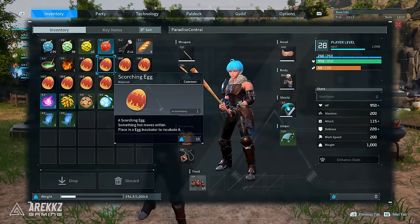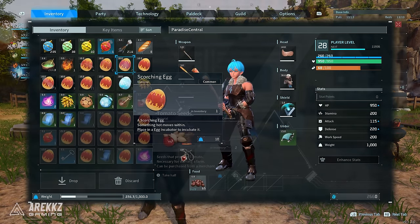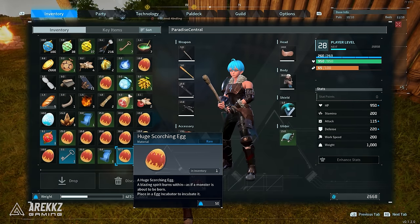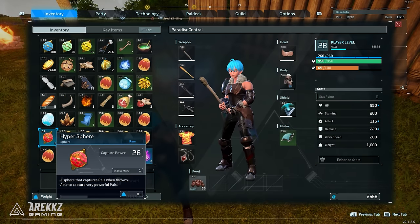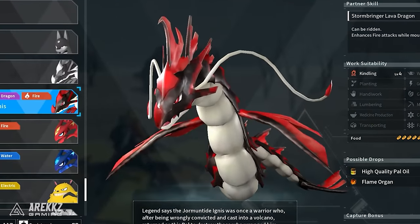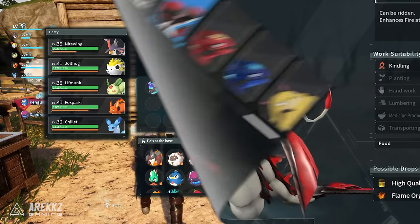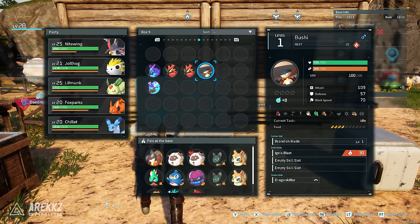If you check my inventory, you can see I have a bunch of smaller eggs left over because I've already hatched the large and huge eggs I got from doing this. The ones I got were all fire, but you can also get dragon eggs there apparently. People say you can get the Jormantide — a giant, Gyarados-esque dragon that's black and red and looks really cool.